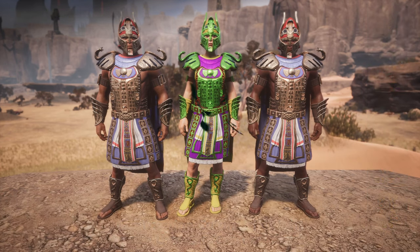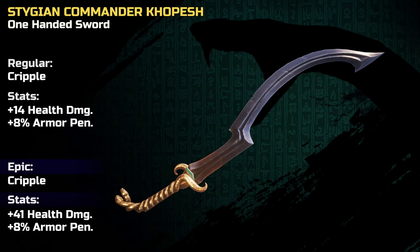Let's have a look at the culpesh that's included in this bundle. It's a weapon favored by Stygian royalty, which is reflected in its design. You can craft it as a regular or epic version.